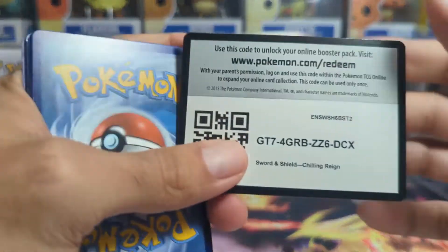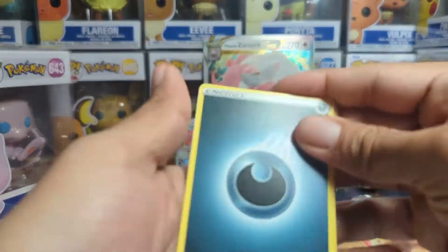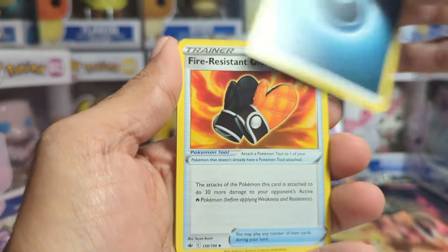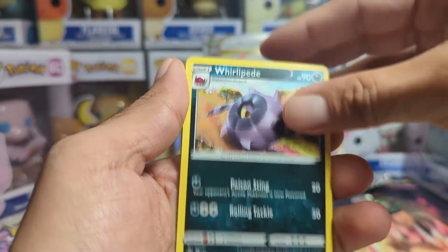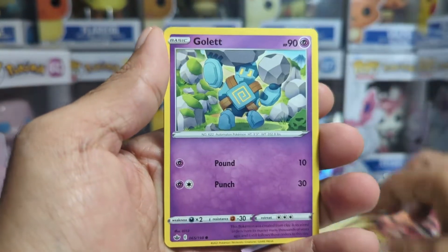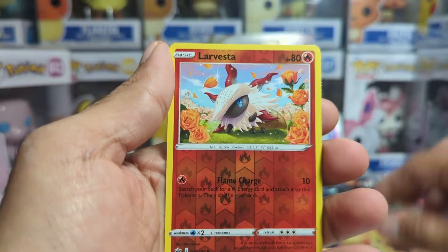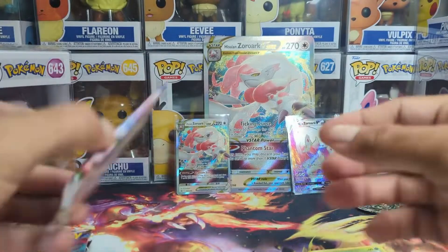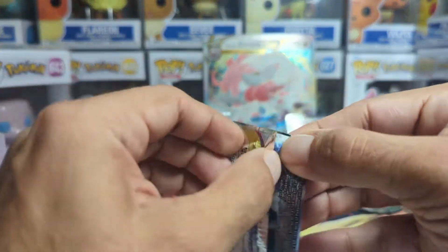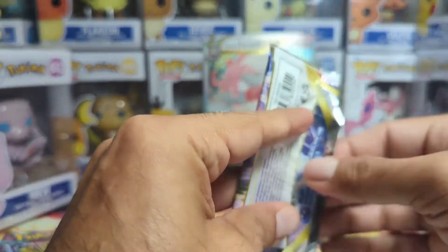So we got our darkness energy. We have a Fire Resistant Gloves, Melanie, Whirlipede, Ledibuff, Golett, Clobbopus, Castform, Atenna, Larvesta, a reverse holo, and a Slurpuff non-holo. So there's nothing there. Next we're gonna open up Lost Origin and see if we can get anything in here.